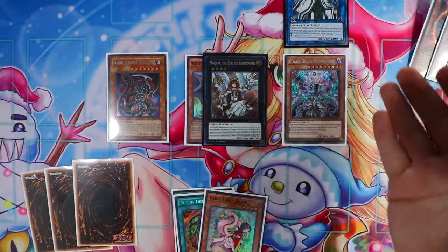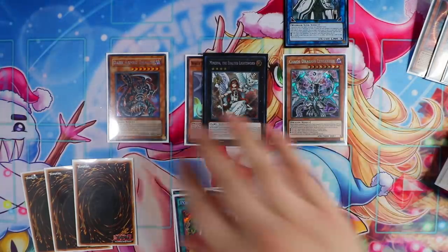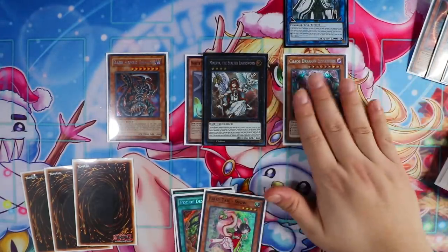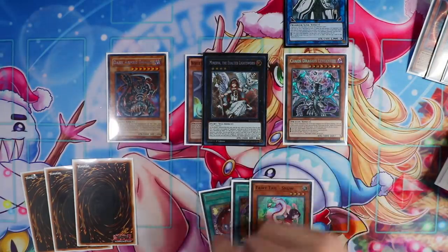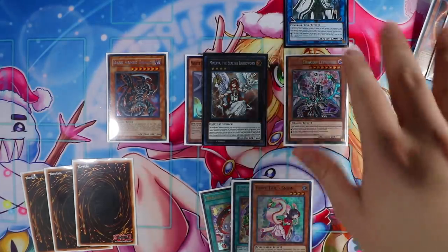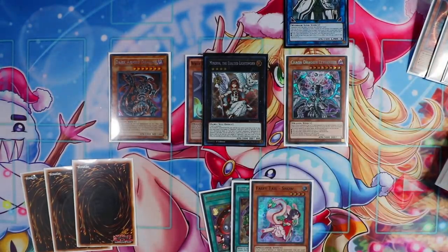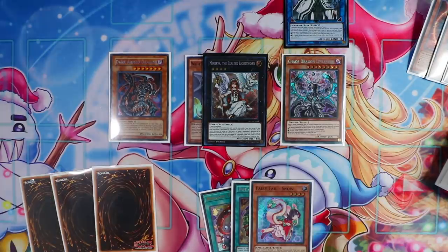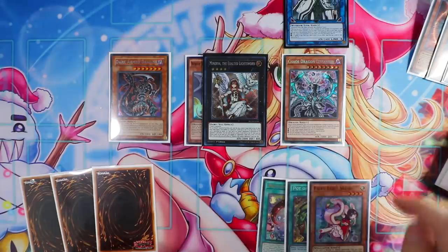If you use Chaos Dragon Levineer's effect, which sometimes you have to do to pop cards, this card will be unable to attack. But the total of this board — you have up to five different pops depending on what cards you milled. If you do not use Chaos Dragon's effect, you have 3000 total attack right here. This is a total of 10,200 damage on board, which is crazy. The reason why the damage is that much is because this card can attack twice. These are just some standard cool plays you can do with this deck utilizing the Chaos engine.